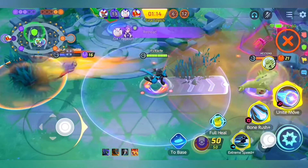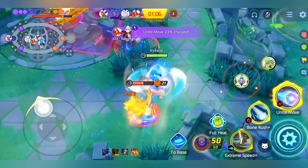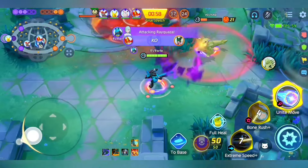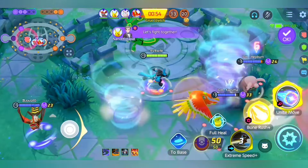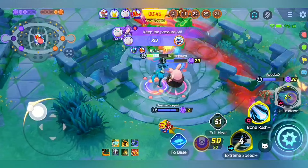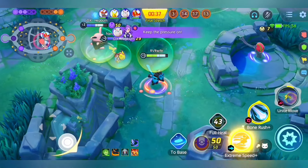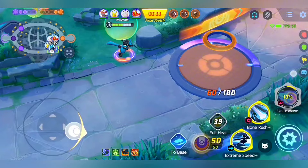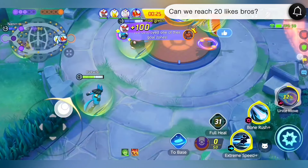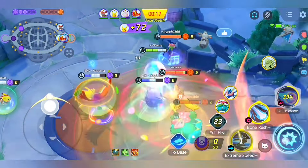Always take note that you need to hit multiple opponents and prioritize attackers first when using Extreme Speed, because they are squishy and easy to delete quickly. The full combo sequence: Extreme Speed, Extreme Speed, Bone Rush, Extreme Speed, Extreme Speed, Bone Rush reset. If there are three enemies, you can use three Extreme Speeds, then Bone Rush, three more Extreme Speeds, then Unite Move to refresh and use Extreme Speed again. Remember: Extreme Speed resets with Bone Rush and refreshes with your Unite Move. You can only use Extreme Speed reset when there is a blue aura on the enemy.